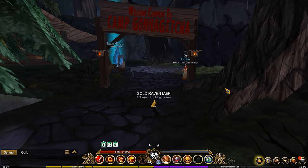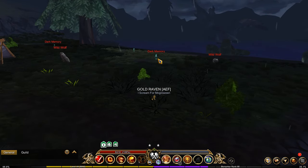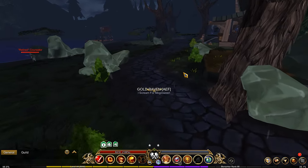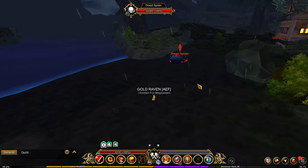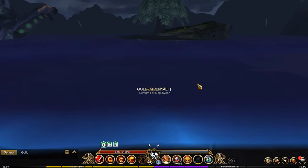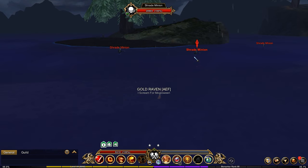Welcome to Camp Gonna Getcha. In the main map, you're going to have several different trash mobs right here. You've got the Dark Memory, the Wild Wolf, the Retired Counselor right over there, and the Dread Spider. Across the water, partway in the water, you're going to have these things called Trade Minions.